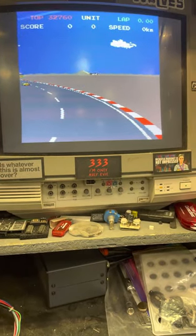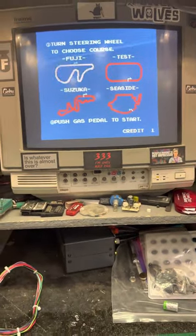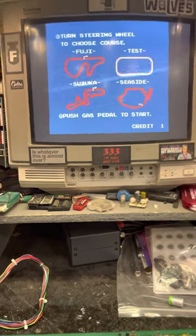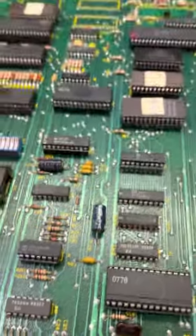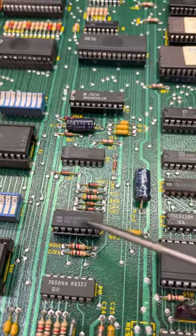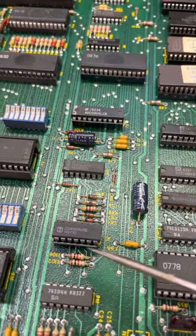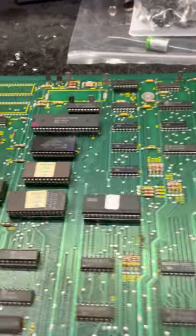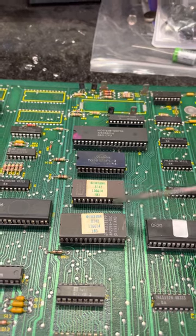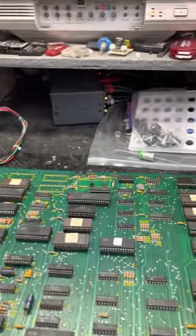It would not steer correctly, and as soon as you started a game it would select Fuji — which it's not supposed to; it's supposed to let you choose which track you want to play. That ended up being this IC here. That one had input on two of the gates going to the steering mechanism — one gate was working and the other had input but no output. Replacing that got steering fixed. The reason it would select Fuji right away was that these two ICs were Pole 1 ICs instead of Pole 2, so the game was confused and would just select that first track.